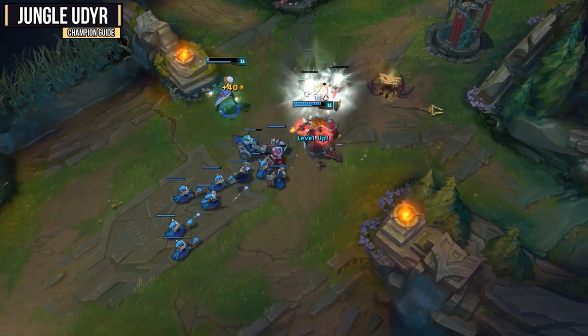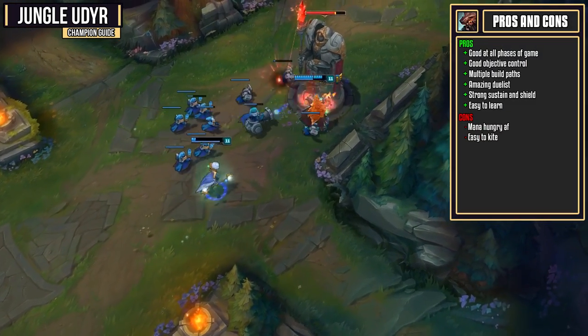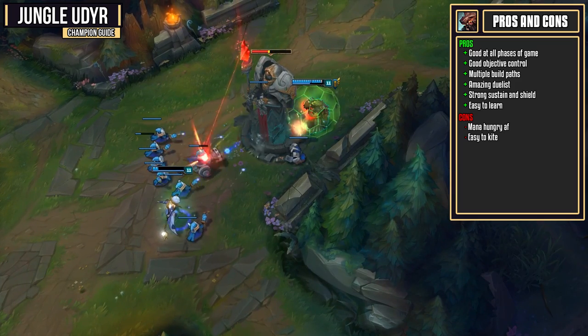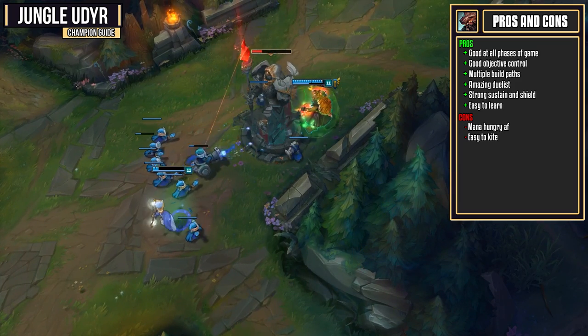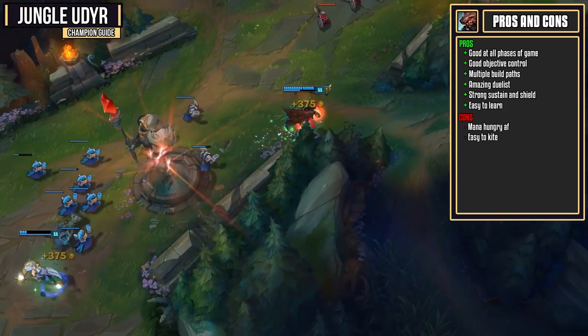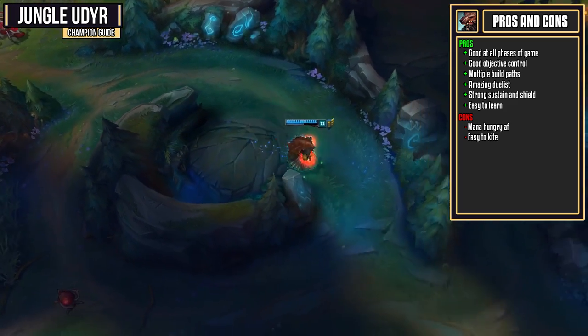So why exactly would you want to pick Udyr, besides the fact that you're a man-bear? Well, he is a champion that's pretty strong at all phases of the game. He starts off as a really strong duelist, and he remains that throughout the whole game. He's also got really strong objective control. He's definitely a kite-able champion, but when he forces people to come into areas, he can be a pretty devastating champion.